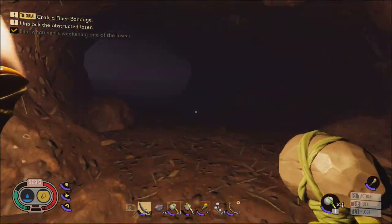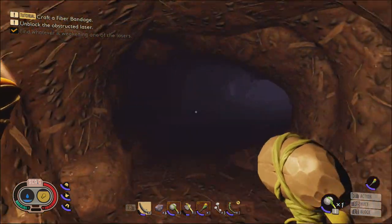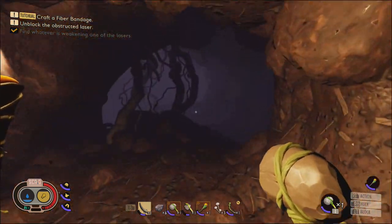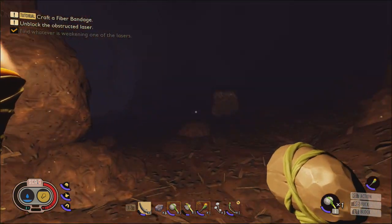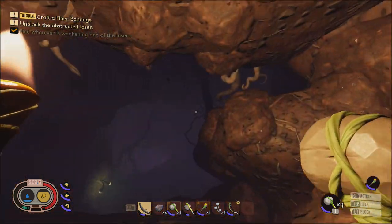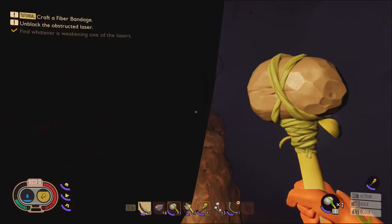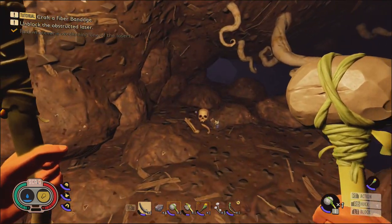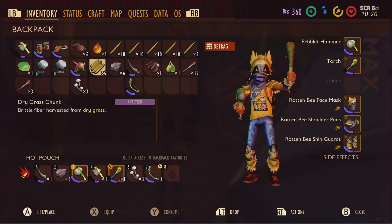Running up here, trying to remember exactly where it is. All right, we're up here. Here we make a right, go down this lane. Raw science would be that way — keep coming down. All right, now we're in this room. Make a right, find the cracked eggs, hop up on this ledge — and boom! Now we got the helmet.